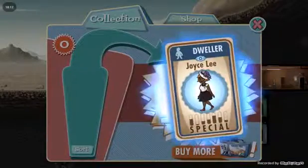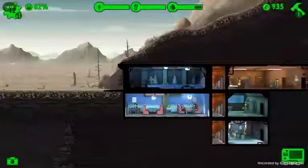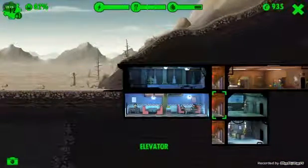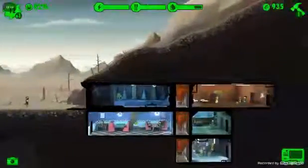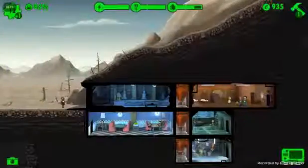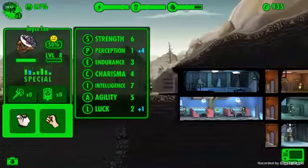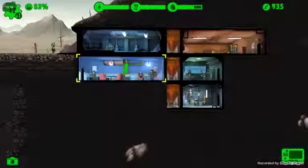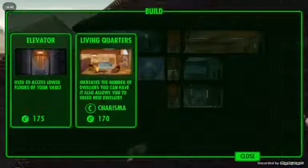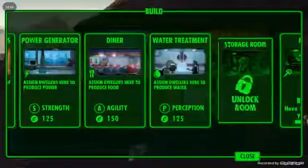Oh, another dweller — are you serious? This is the best run I've ever had! Forget Vault 12 — Vault 816 is amazing! What are your stats? Oh wow. You, ma'am, are going straight into that water pump. And we can build a new building — the storage room. Why not.